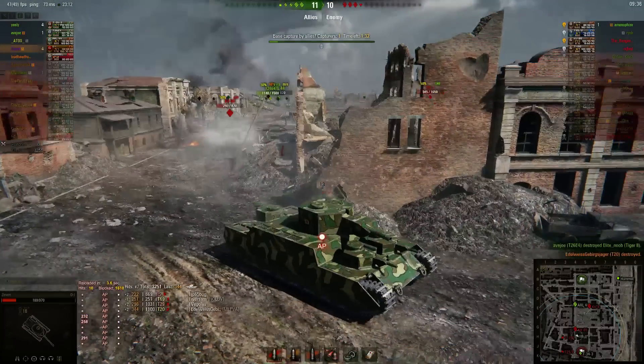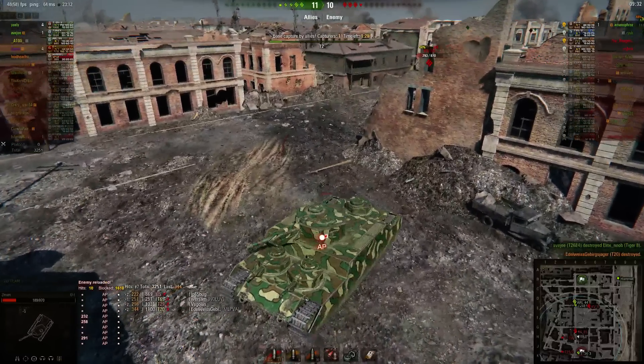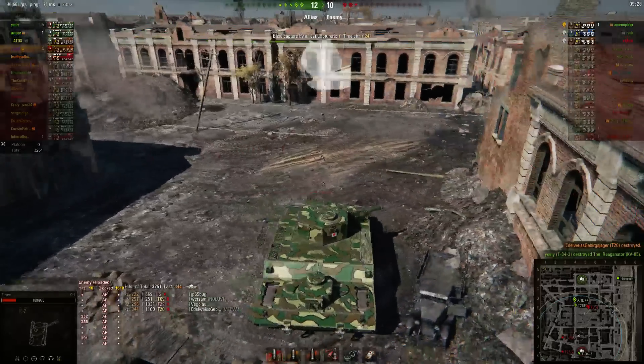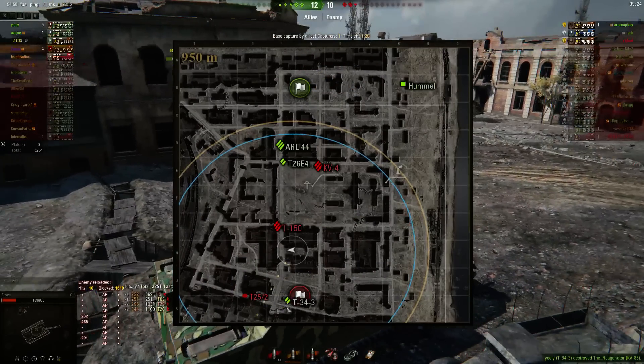So we bully the T-20 and preserve the backside of our team over here. The T-34-3 gets the artillery down, so I still want to get this T-20 out of the way so he's got one less thing to worry about. In the meantime, the KV-85 pushes up behind us — and again, the nice thing about this tank is that the back is just as armored as the front. You just want to try to avoid overexposing the sides, and our T-34-3 is able to finish him off.